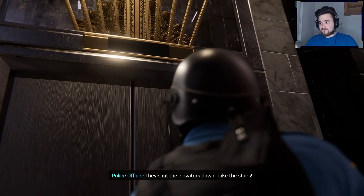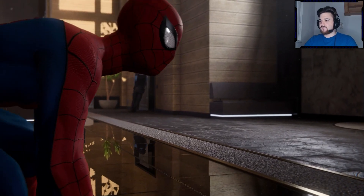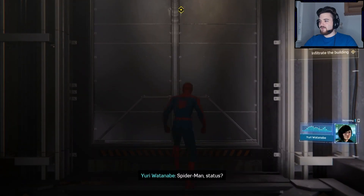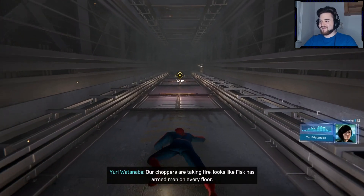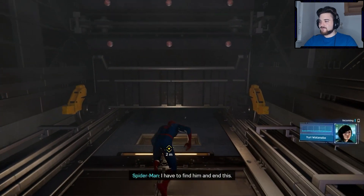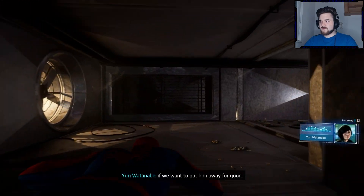We didn't die yet — that's good. Spider-Man doesn't use steps. 'We're heading to the upper floors, hoping nobody turns on the elevators. Our choppers are taking fire. Looks like Fisk has armed men on every floor — he's desperate.' 'I have to find him and end this.' 'Not yet — we just picked up chatter. They're wiping all their data servers. We need that evidence if we want to put them away for good.'